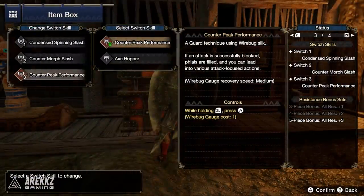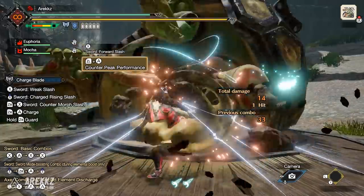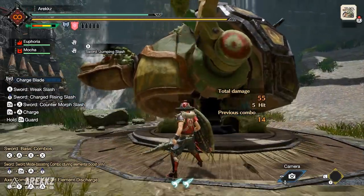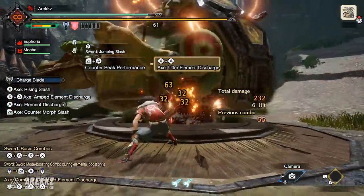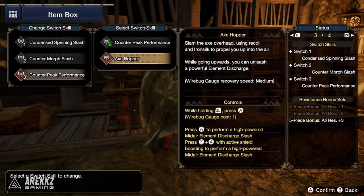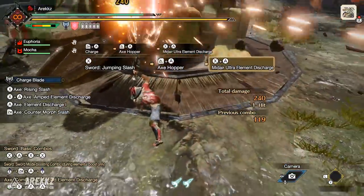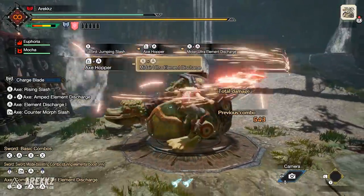Finally, in your last slot you either have Counter Peak Performance — the counter guard move where upon taking damage, it fills all your phials, behaving similar to a guard point. Off the back of this you can go into various attacks including your Super Amped Element Discharge. Or you have Axe Hopper, which lets you freely launch up into the sky and go into a SAED from there. You can also input a direction to spin 180 degrees or influence where you're facing when you dish out the attack.